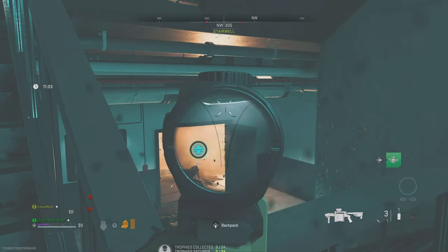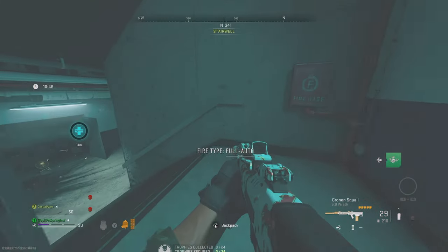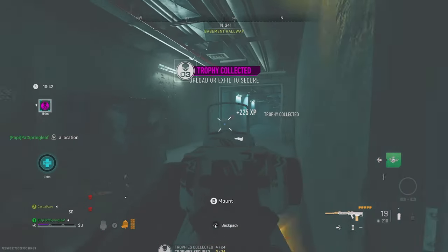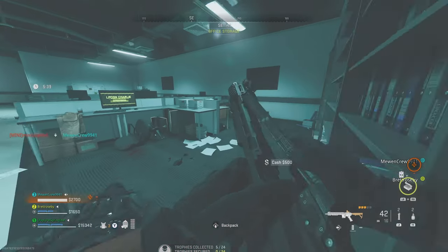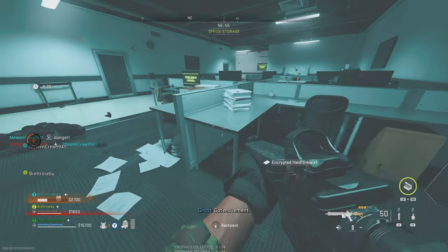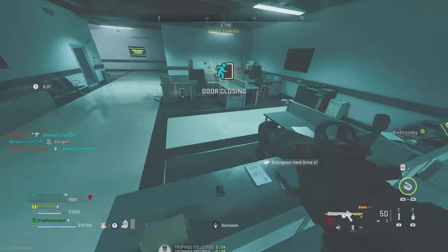Of course these items are rare and should in theory be difficult to get all at once, but we're going to get our hands on them much easier than the game would expect. The easiest and fastest route is to go into Building 21 — we need three encrypted hard drives there, but Building 21 is full of high tier loot, so it's much easier to find these hard drives.